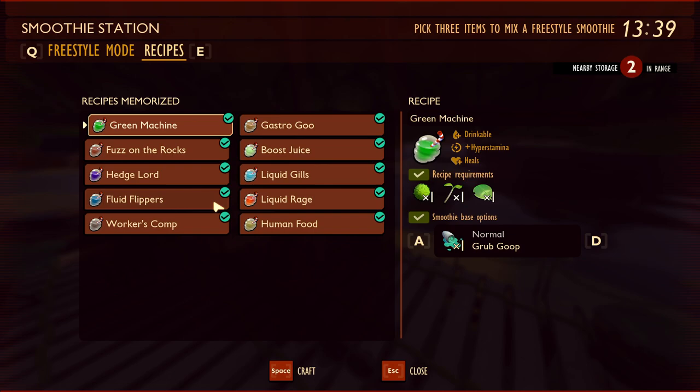Right now there are 10 smoothies in the game that you can unlock. There's also one that just says 'smoothie question mark' — if you place any three random food items in the first three slots plus grub goop or mussel sprouts it will make it, but that does nothing. It does not refill your thirst or hunger and has no effects.